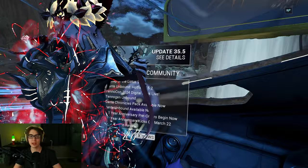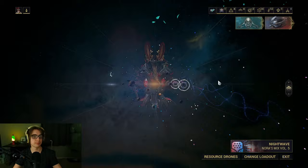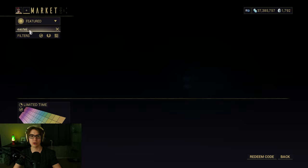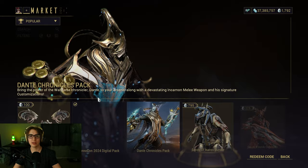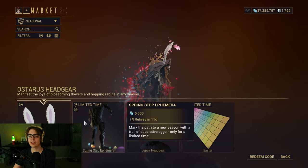So that's all the stuff you can win, all the stuff you can get — just make sure you run this sweet alert for the next five days. It should take you almost no time at all. Next, we have the market items for Easter. There's the Easter palette — you can probably find it under seasonal. Easter, Lepus headgear, Spring Step ephemera.